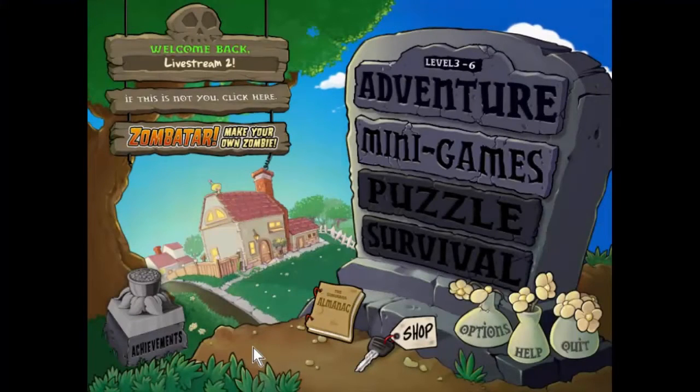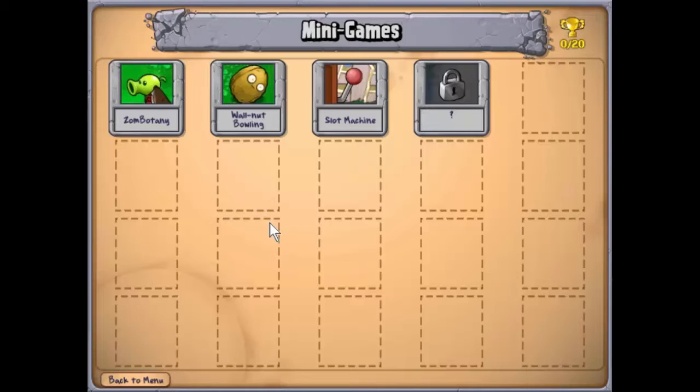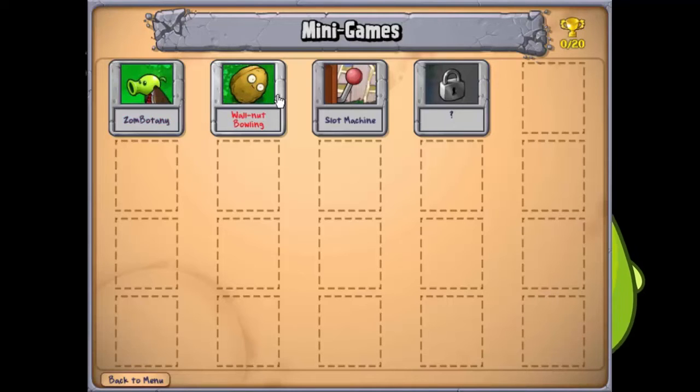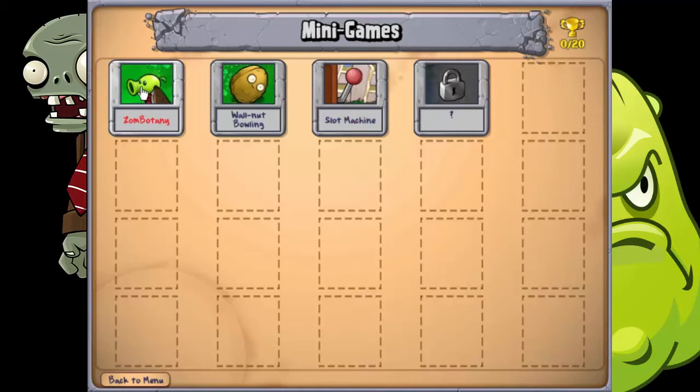Well hello everyone and welcome back here to Plants vs Zombies. Now we have a new menu option here: minigames, so I thought let's give it a try. So we have Zombotany, Walnut Bowling and Slot Pachin. Let's start with Zombotany.